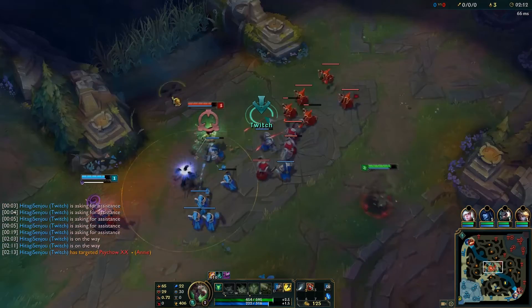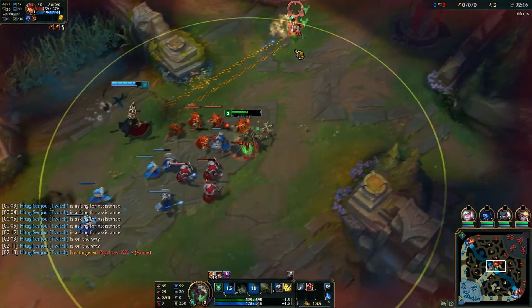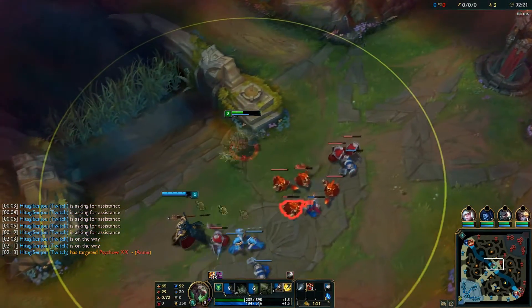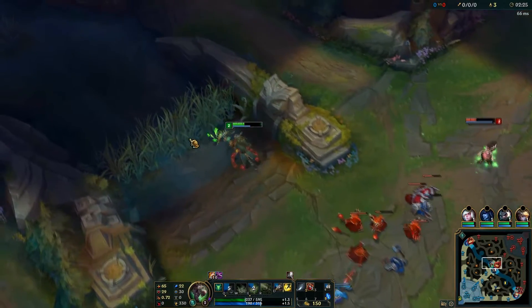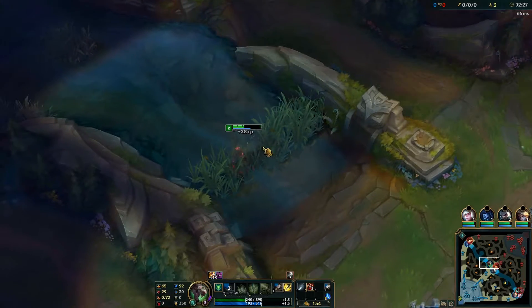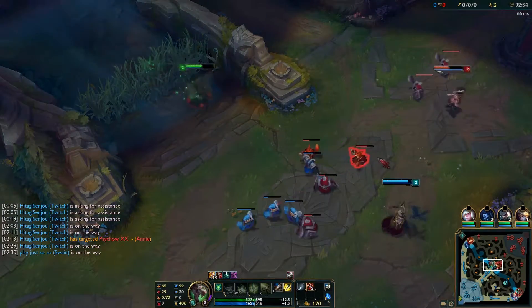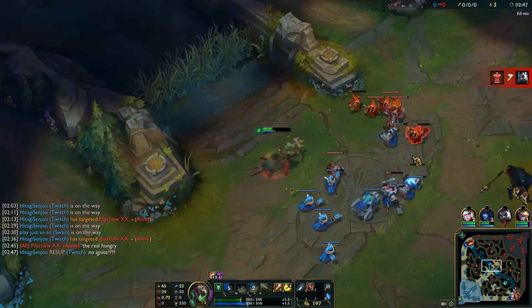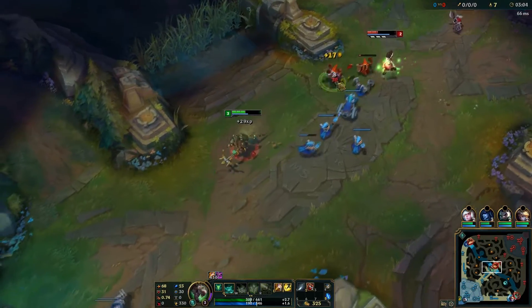If your mid laner has CC and the enemy is out of position, you can easily get a kill together, and that's how you snowball and control the game — you get very powerful early and just keep it up. Now the true downside of Twitch is he's bad at farming in the jungle. His clear speed is slow and he's not tanky and doesn't have any sustain. So I recommend just camping a lane to snowball and try to get as many kills or assists as possible.